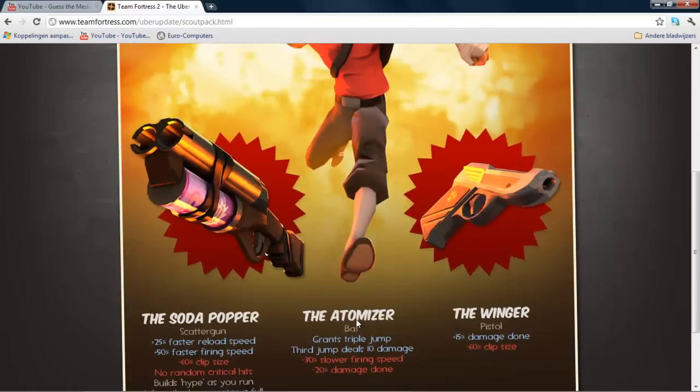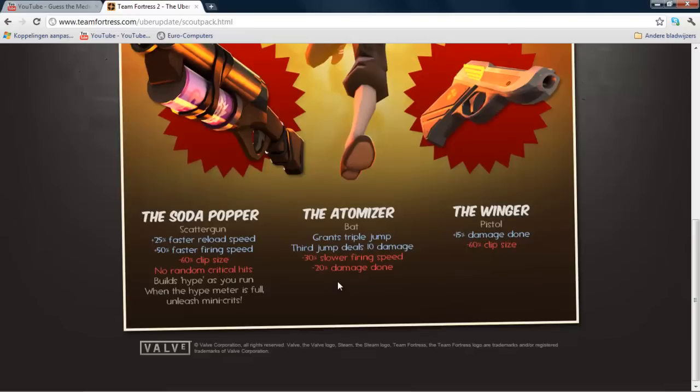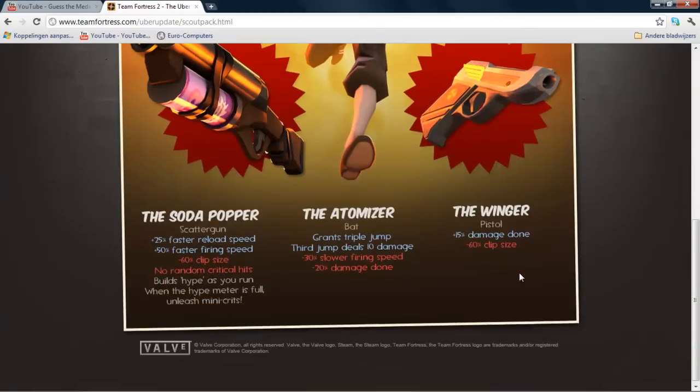You will also get the Atomizer, it's a bat. It grants you a triple jump and it deals 10 damage on the third jump. I don't know if that's damage to yourself or to the player you're possibly jumping on. It does make you hit 1 meter slower and does 20% less damage, but still it's pretty awesome — a triple jump.